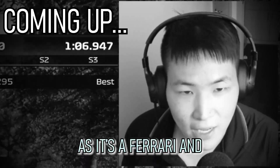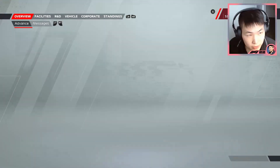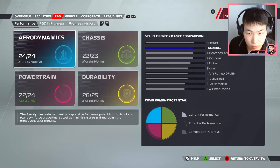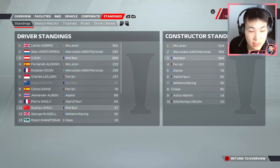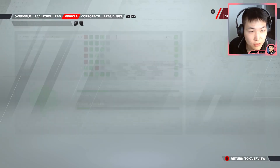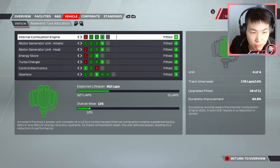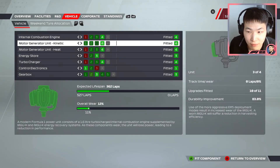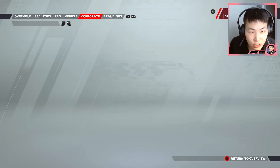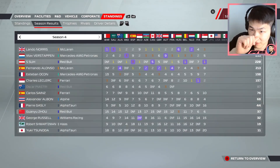Welcome back everyone to some more F1 22 driver career mode. Time to go to the Japanese Grand Prix. Last time out we had a stunning row of developments regarding the car — second best car on the grid with some neat new engine components. We still have a full set of 0% worn engine components that we can dip into later in the season. We still have 6 Grand Prix remaining including this one.